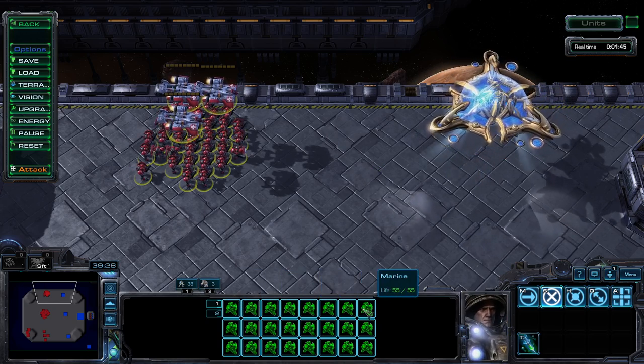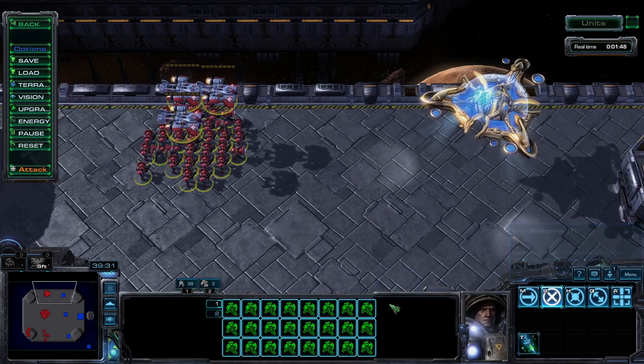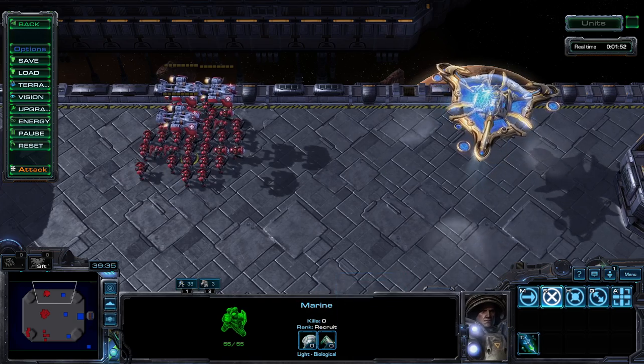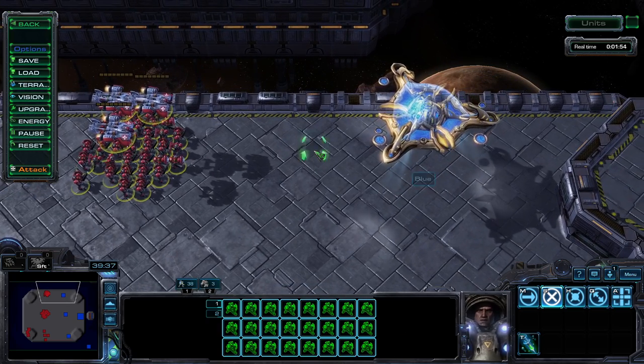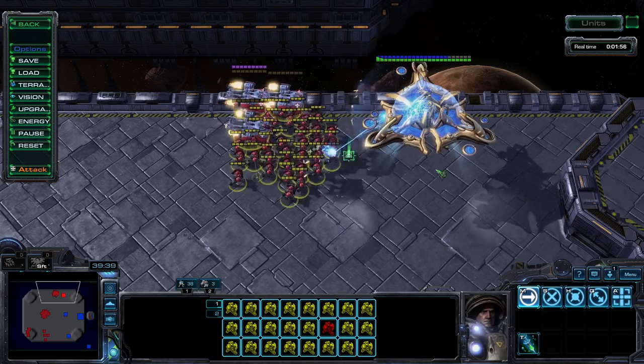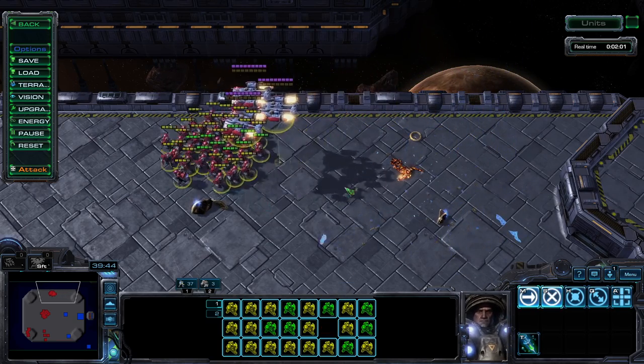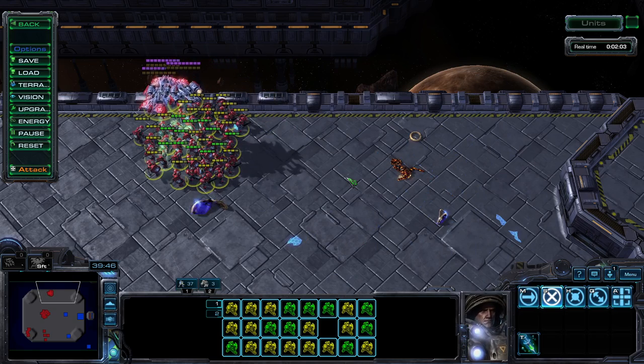If they live for more than the duration of a Psi Storm, Marines are already a solid counter to sky Toss and the Mothership is no different. The downside is that Marines have to get relatively close to do their job — stim and pray for clear weather.